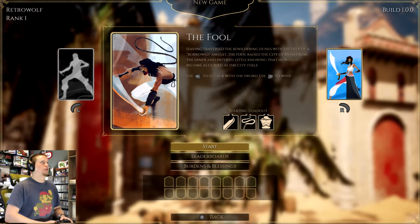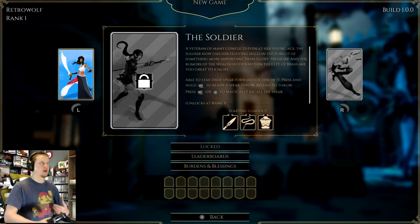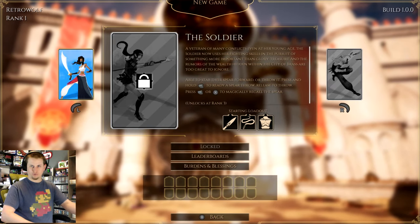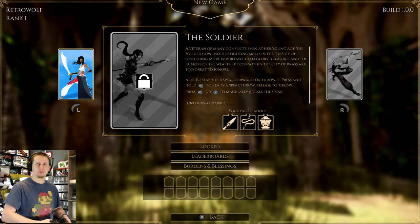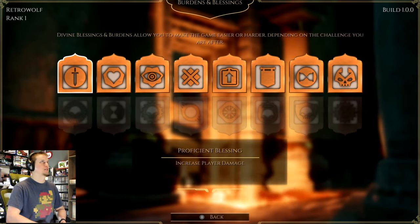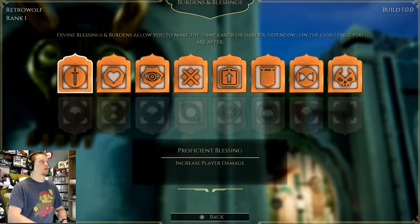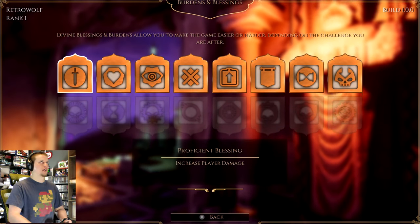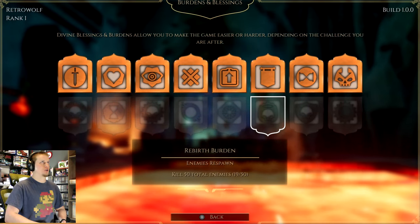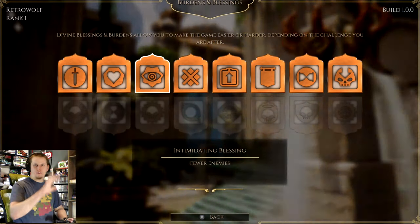Before we start I want to show you one thing. When you click new game you've got different characters to choose from — some of them are locked. They unlock as you reach higher ranks because, just like most other roguelike games, when you die you gain experience points, and those give you a sense of progression. I assume these new characters are probably better than the starter characters. It tells you their abilities and starting loadouts. Under blessings and burdens, divine blessings and burdens let you make the game easier or harder. You have eight different blessings — like increased damage or more health — and various burdens to make it more difficult, though those appear to be locked until you do certain things. I like that you can customize the difficulty with various traits.